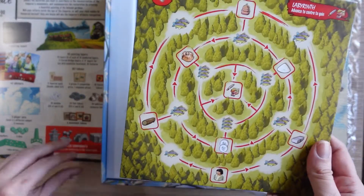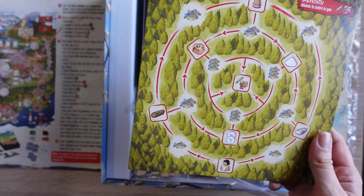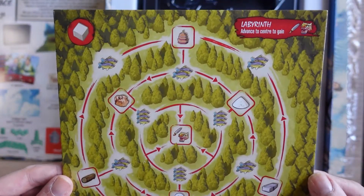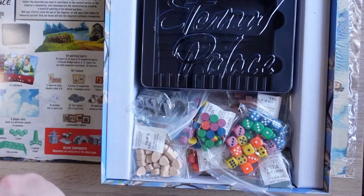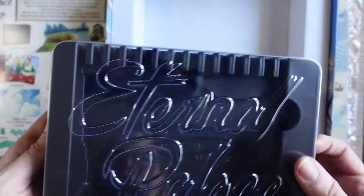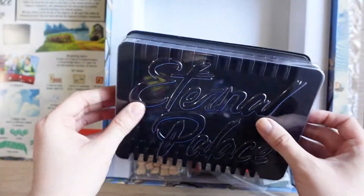We have the Labyrinth, which is part of the Deluxe Edition. It reminds me of the Babe. What Babe? The Babe with the power. Oh, we have a lovely insert to store things in. We'll be sorting that out later.